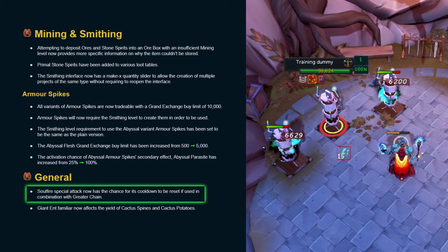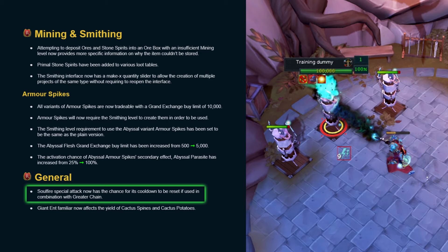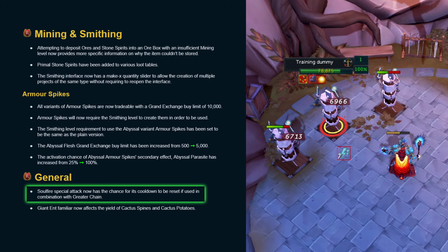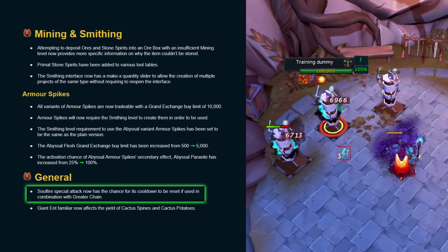By the time Graded Chain comes off cooldown, the bleed would have already finished, so it perfectly lines up to not override any potential damage. This can lead to funny moments like this where the Soul Fire special cooldown continuously resets.